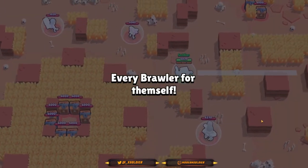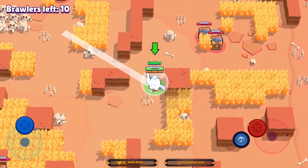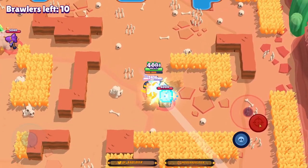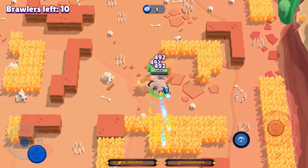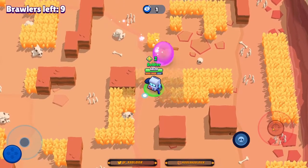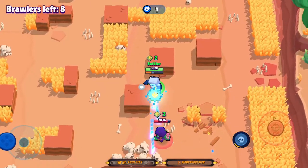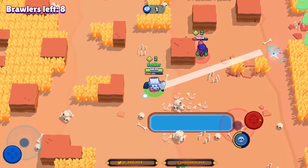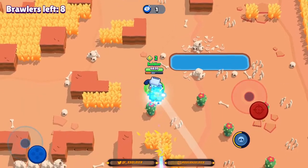We're spawning on the right-hand side of the map with two boxes to our top right, so we'll go for those. I was going to shoot that Shelly a little bit but she's just going to go for that box instead. We'll line ourselves up to open the second box with some ammo spared from our third attack, then grab these power cubes and head towards the bottom of the map. It's more ideal to be at the bottom as a long-range brawler. I'm going to apply pressure to this Rosa and switch places with her — now we can make our way to the bottom.